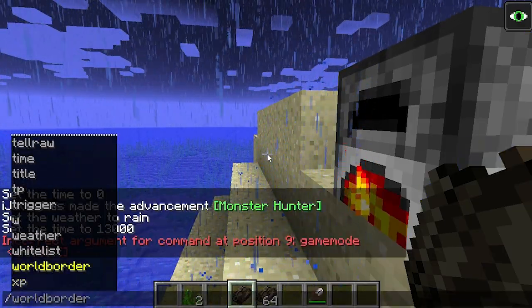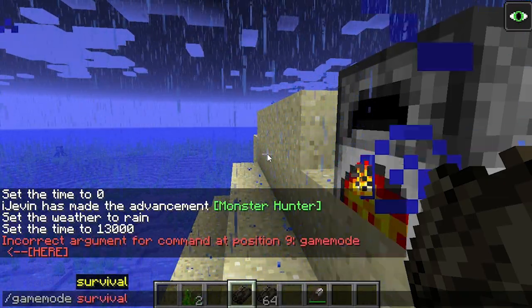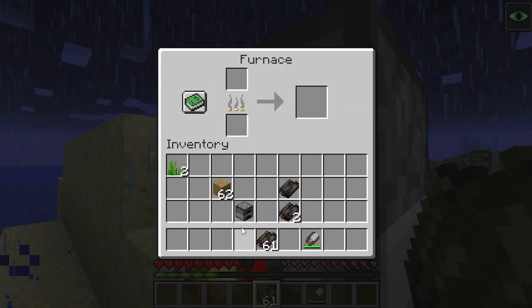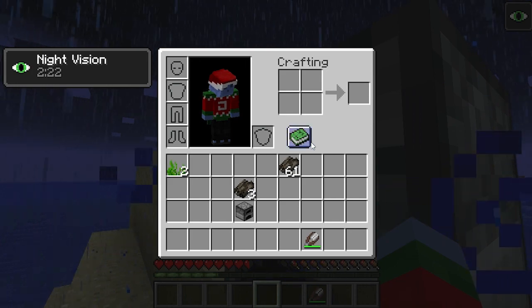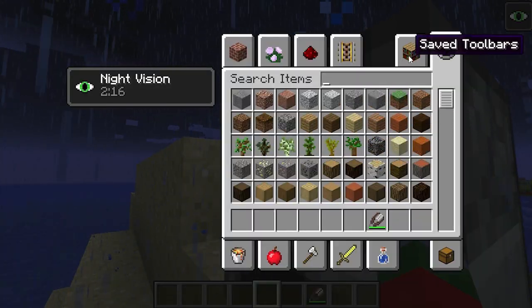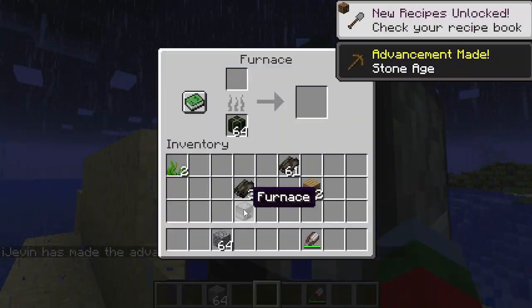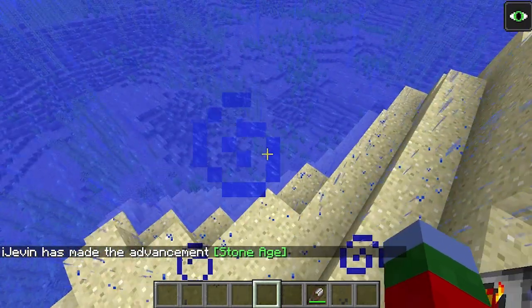If we go back into survival game mode, you can eat dried kelp and it has a much faster eating speed than normal food does. Another cool thing is that kelp blocks can be used as fuel. Let's grab some cobblestone — kelp blocks can be used as fuel, very awesome.